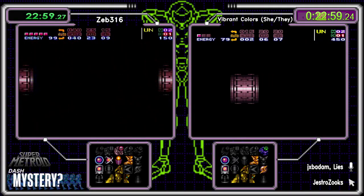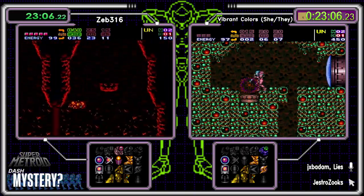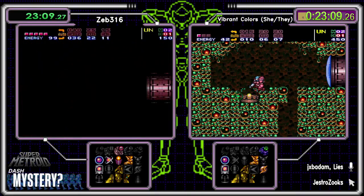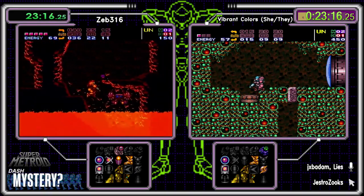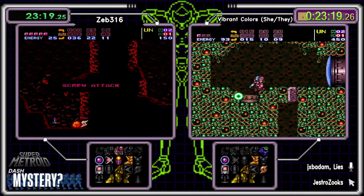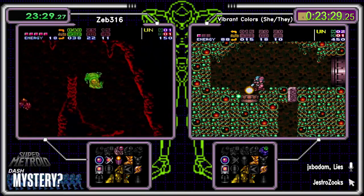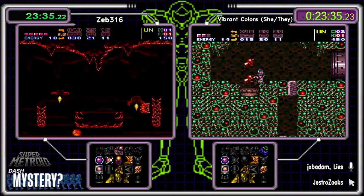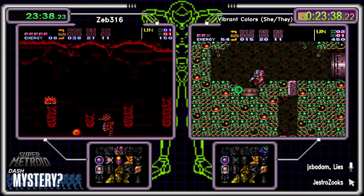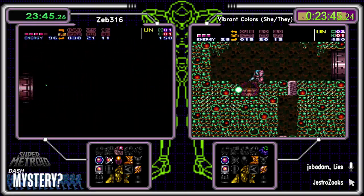You can't do the blue bomber without Spring Ball — it's true. This is unfortunate for Colors because she still doesn't have any way to get across the moat other than CWJ. It's CWJ or she finds another transition that leads to the top of Green Brinstar. Top of Green Brin was Red Fish — not something Colors is going to find.